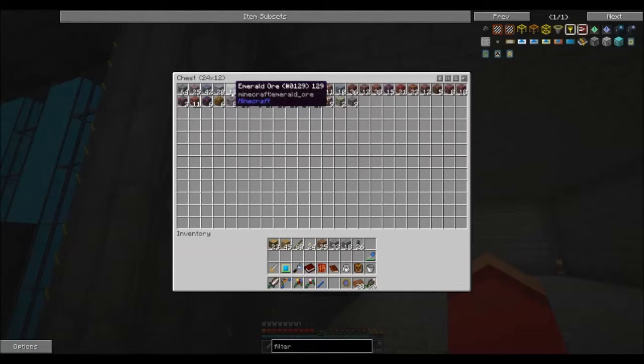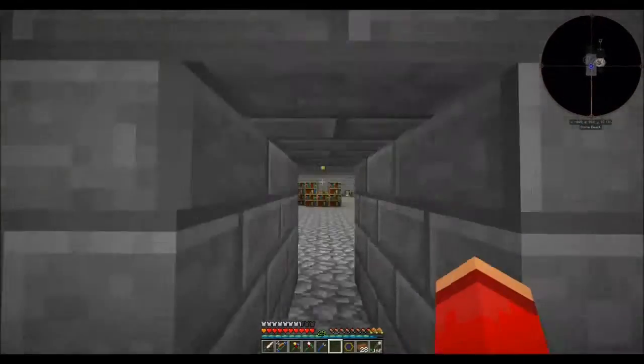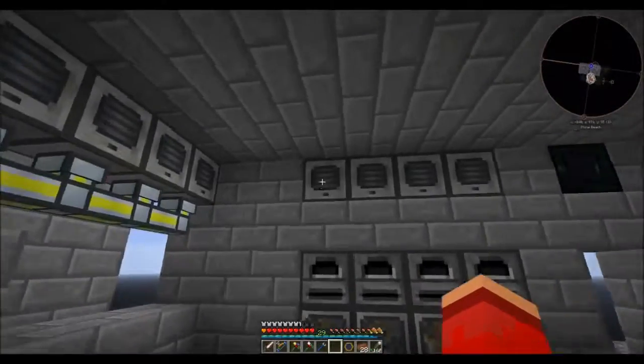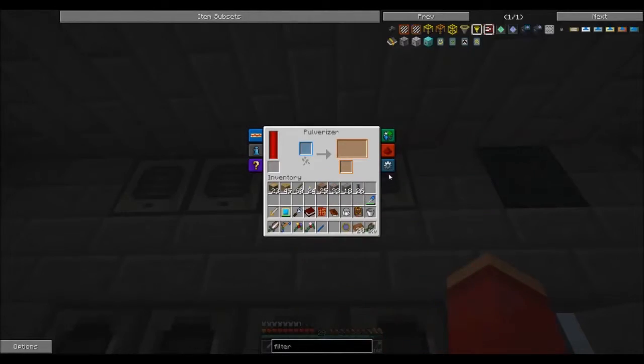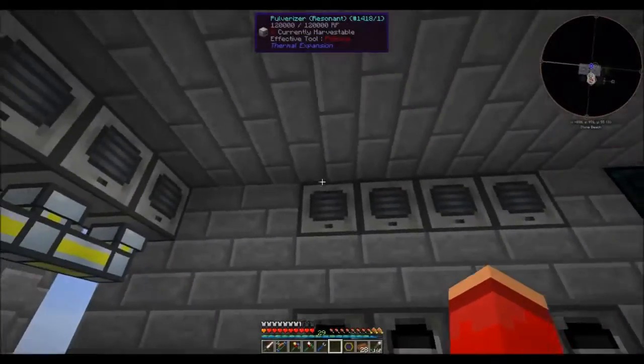We dealt with the simple ones, and all the other base ores are already set up. The next thing I'm going to want to work on is the nether ores. I have the nether ores going into these pulverizers, which is simple enough. However, they're both going to have outputs of netherrack, which is a problem.